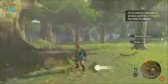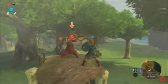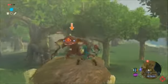Now, if you're swimming in a river, you can just swim up and grab a fish. It's that simple. You also don't need a flipper item to swim.